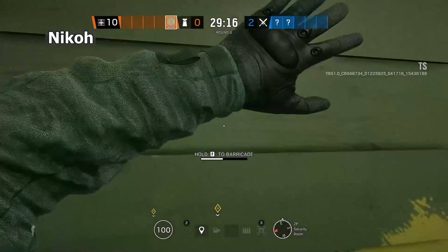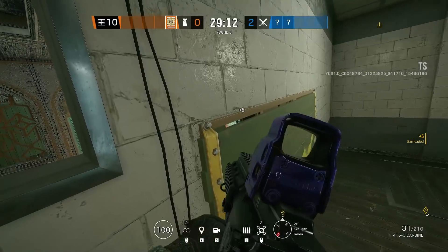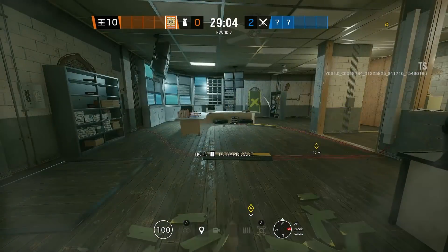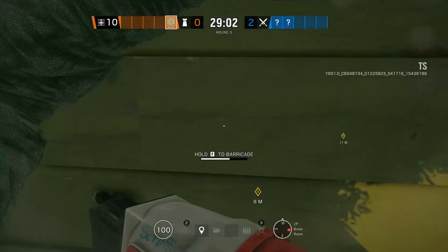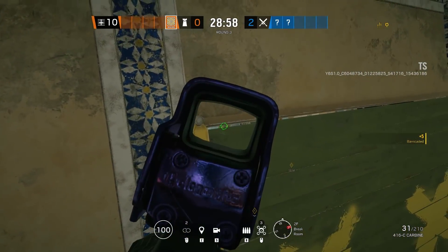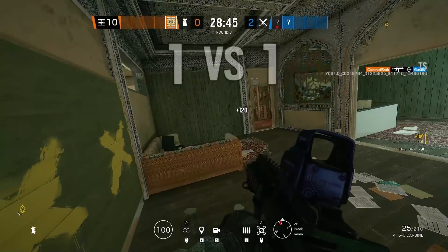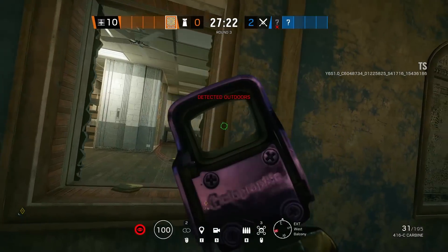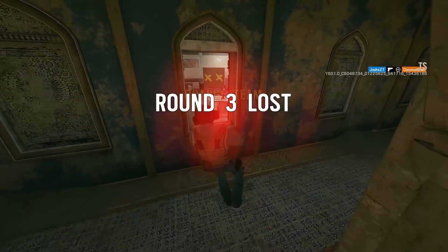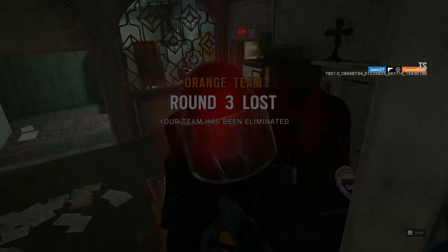Next up is the multi-choice angle that Niko showed me and it's nuts. First option: you can barricade from security to watch the entry door from south balcony. Or you can reinforce it from break room to have angles that go through security and even all the way outside onto the west balcony. Note that you can do this with Castle, but the hitbox on Castle barricades extends into your visibility so it's harder to get bullets through the gap.